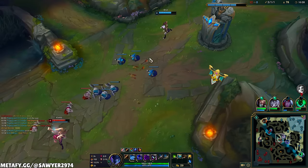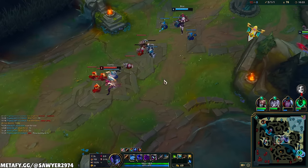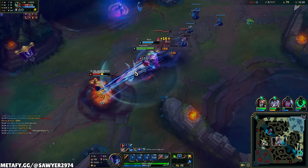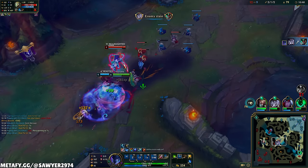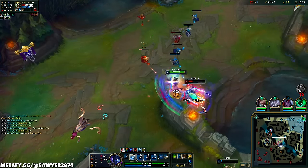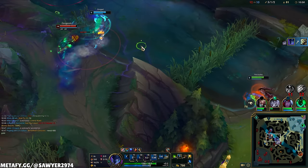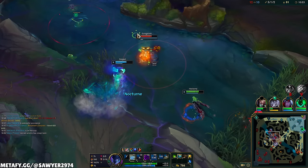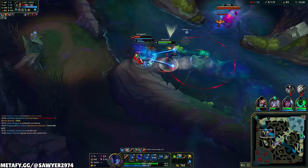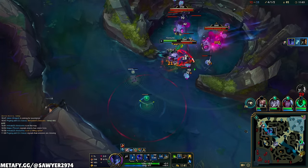I'm gonna wait till Briar's W is up. Ult — Q, Stridebreaker, E, W, smite, auto, smack smack smack smack smack! Q — nice, dude! We beat the shit out of him. That's a Kraken Slayer Master Yi right there — it's nothing to mess with. We got the movement speed. E, Stridebreaker, auto, auto — just like that, my allies lost early, doesn't matter.